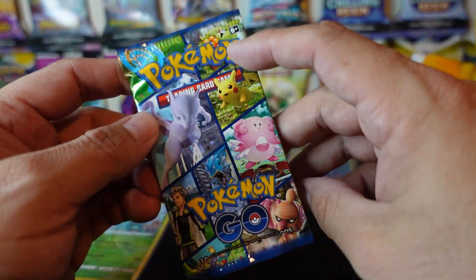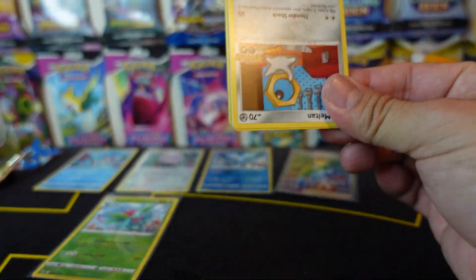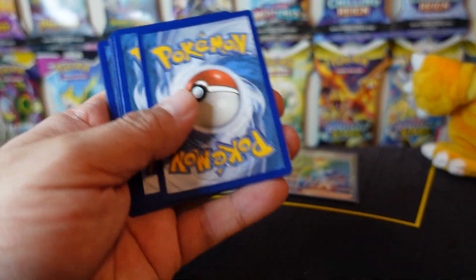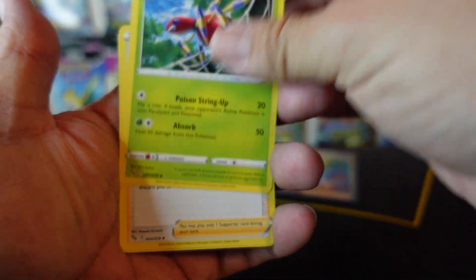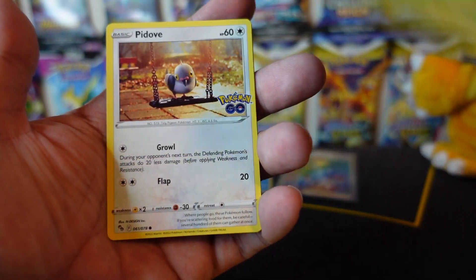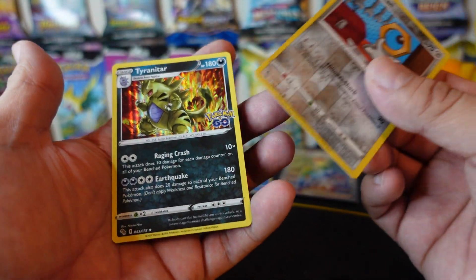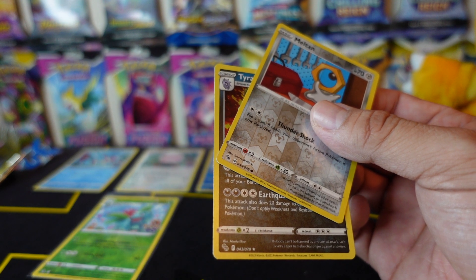Last pack - smash that like button! Let's see if we can pull that Radiant Charizard or that golden Mewtwo V-Star. There's the last code card - don't forget to stay tuned to the end to get the code card for the Squirtle pack. Water Energy, Eridops, Blanche, Steelix, Meltan, Charmander - oh that's a good sign - Palmon, Bulbasaur, Pidove, reverse holo Meltan common, and our last card is a Tyranitar.